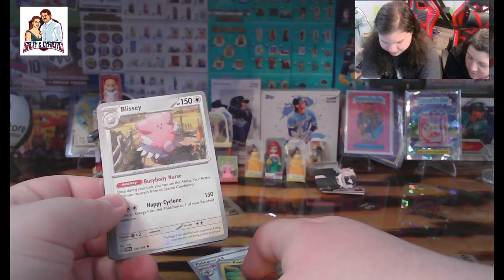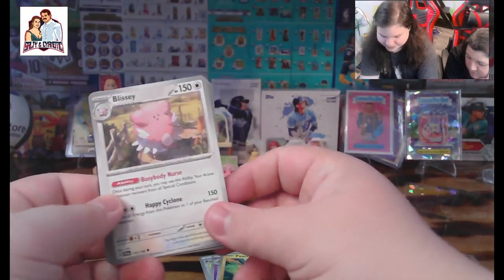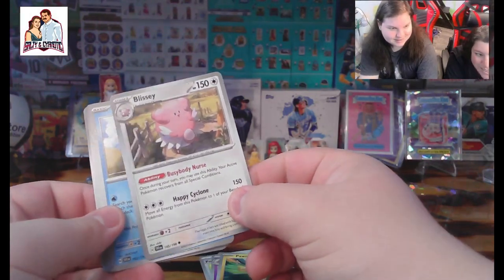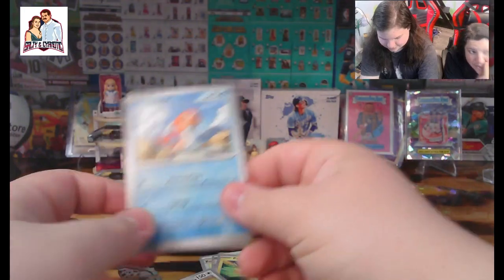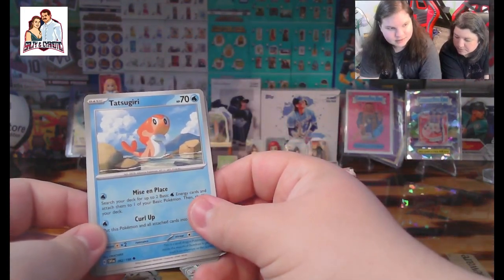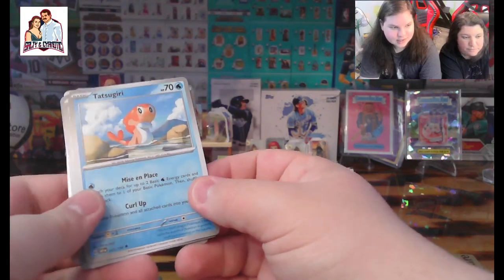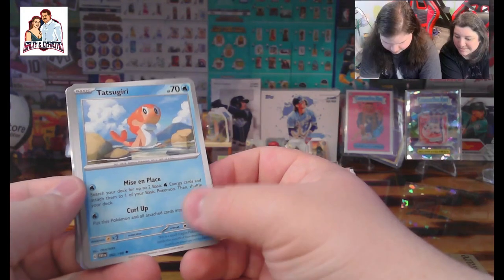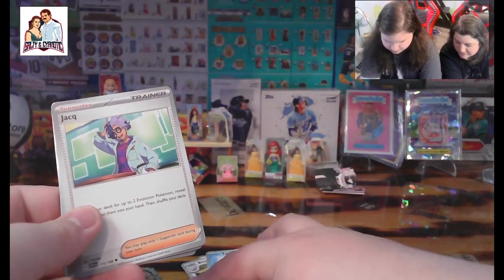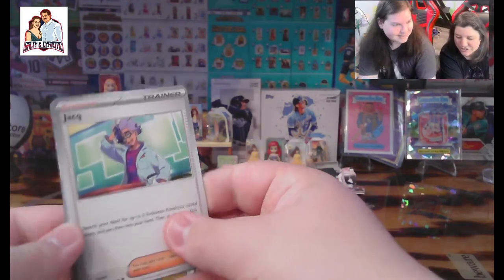We got a Blissey — man, this card is pure bliss. That was fantastic. We got a Tatsugiri — yeah, that sounds right. Now we got a Jaku — hey look, it's my alter ego.